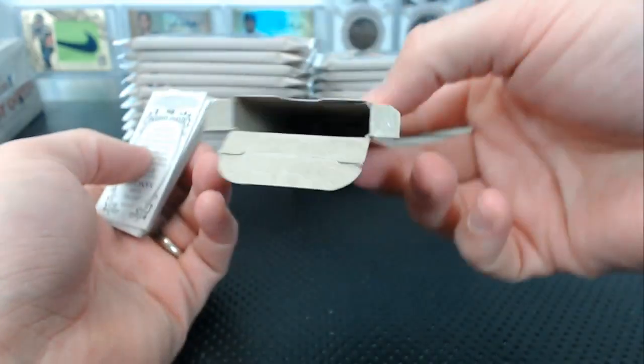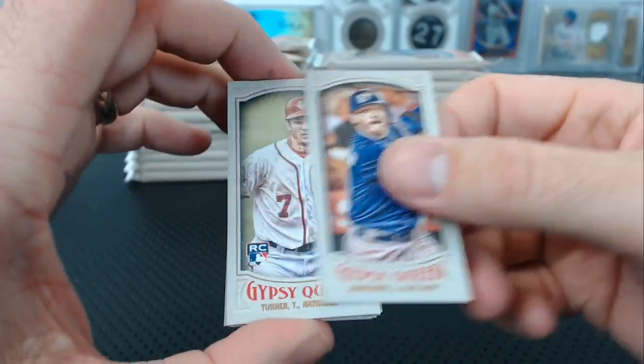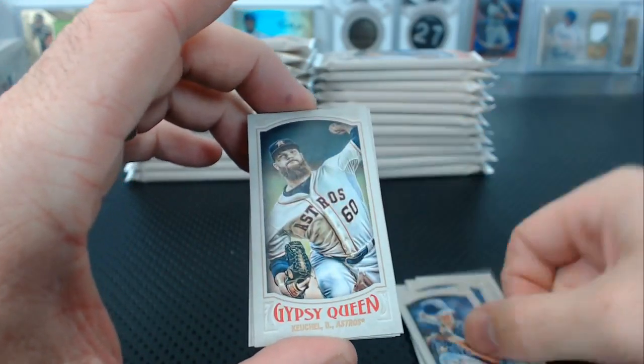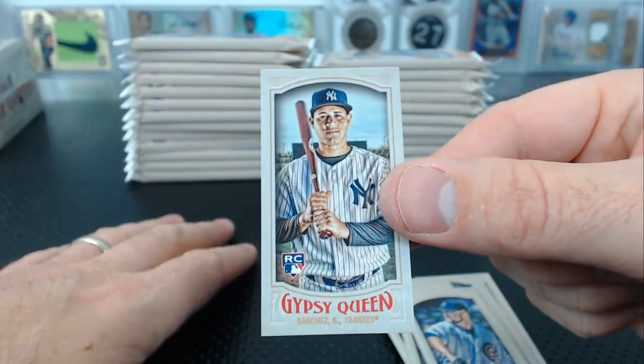Nick, if you see any short prints, let me know. All right: Donaldson, Trey Turner rookie, Familia, Wainwright, Odor, Archer, Keichel, Machado, Lester, and Sanchez rookie.